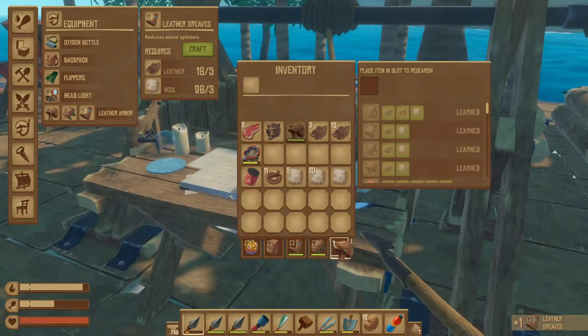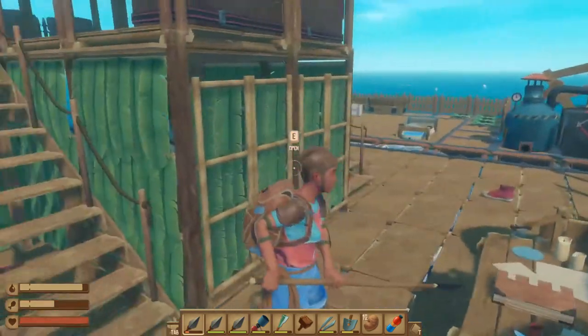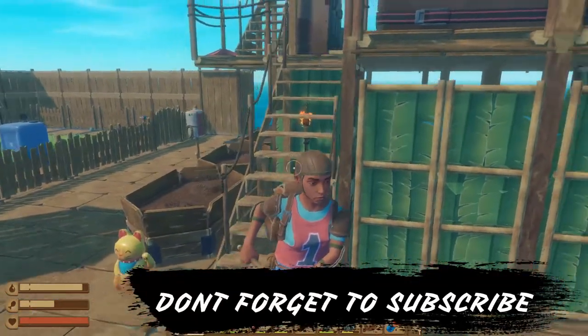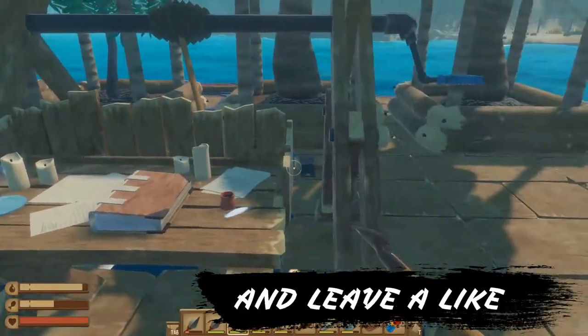Let's craft a leather helmet, a leather body armor, and then leather greaves, and then we're going to put all of that on. And yay, we now have some armor — that is what we are looking like!